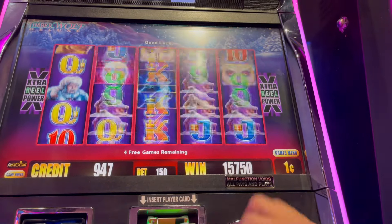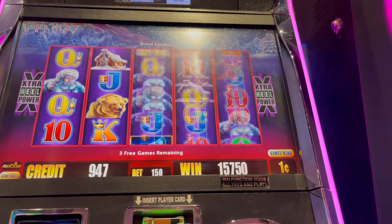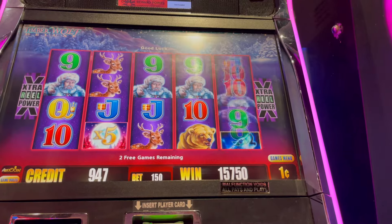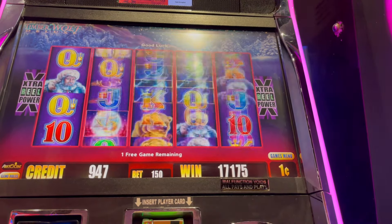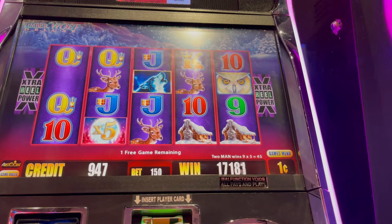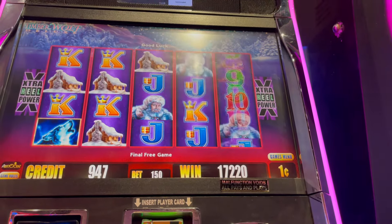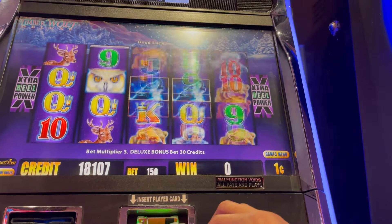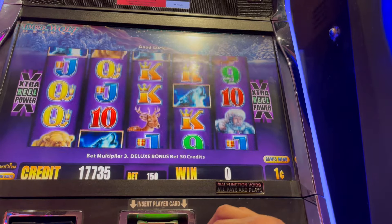All right, 150 bucks, keep it going. Four more games left, come on multipliers. Let's get a big multiplier — there we go, we have the man with the five, that's pretty cool. 171 guys! There we go, we got the man again — nice five. We're working, one more game. That's it, I will take it — 173 dollars, that's not bad. We'll keep this dollar 50 bet going, see what we can get.